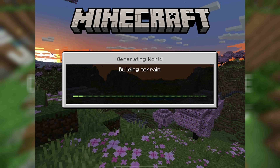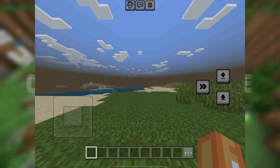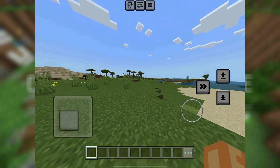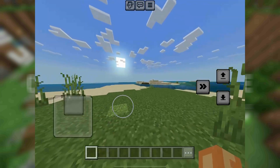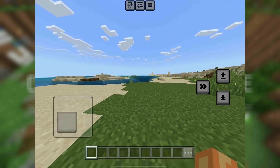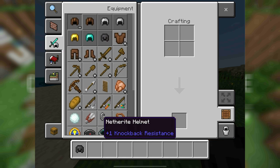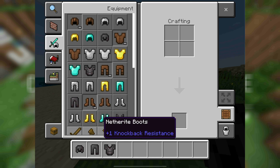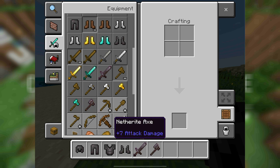I've created a brand new world for the purpose of the video and I'm just in creative mode, which means I'll be able to get myself a few items to duplicate. As I said, this is a brand new world so I've literally got nothing — that's why I've gone into creative. It looks like a pretty decent map, I can see a village over there. I'm going to grab one of each of the armors and one of each of the tools.